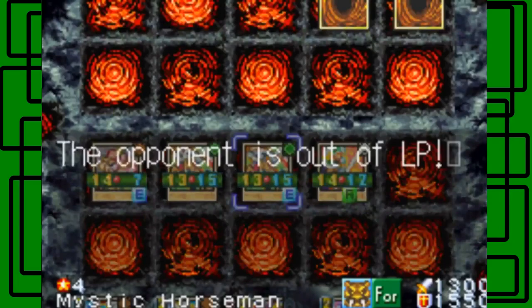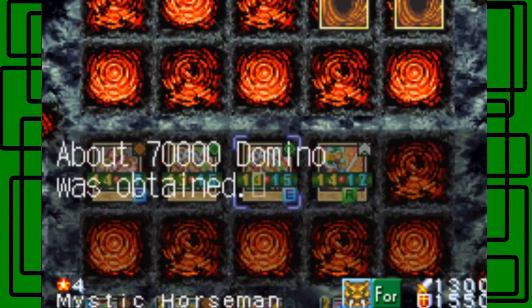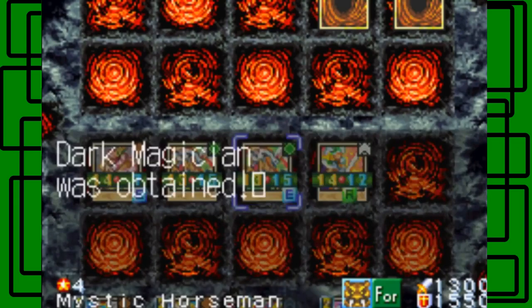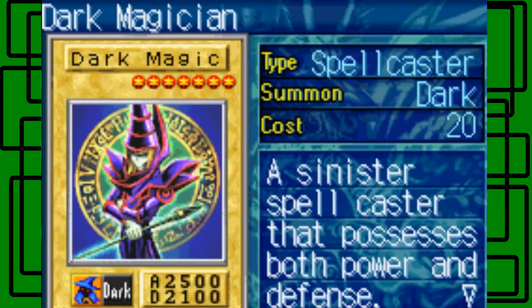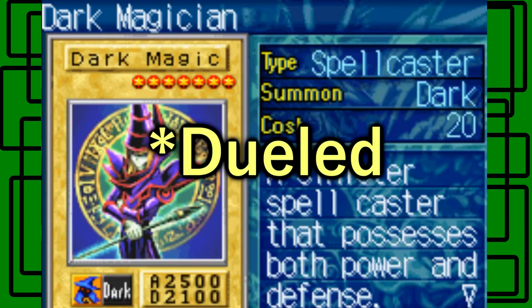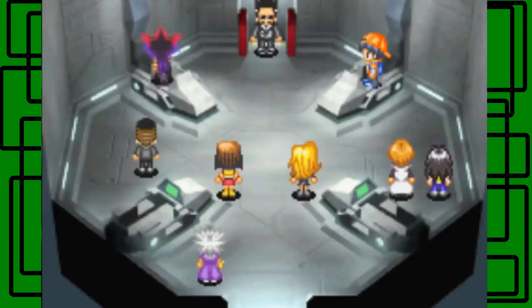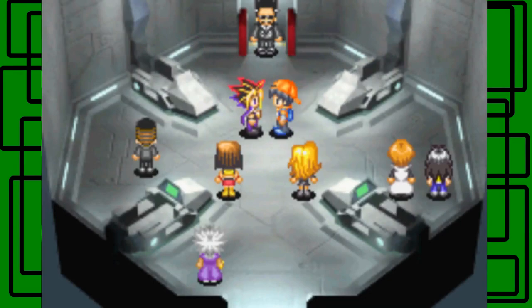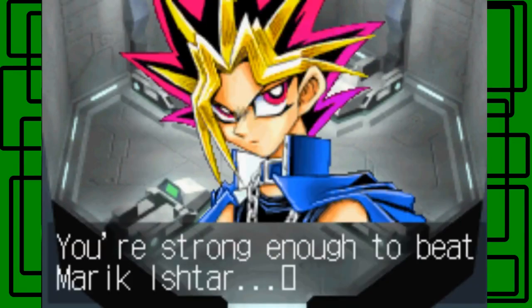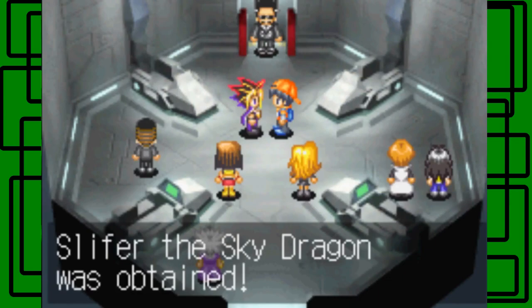The opponent is out of life points - duel victory! Deck capacity increased by 30. About 70,000 Domino was obtained. Dark Magician was obtained - we already got one from that guy in the basement of the card shop. This one might have different artwork, but it has the same stats: 2500 attack, 2100 defense, dark summon. I might not put it in my deck since I already have one. Yugi says: 'You are strong enough to beat Marik Ishtar - take this god card. Use this to defeat Marik Ishtar.' Slifer the Sky Dragon was obtained!